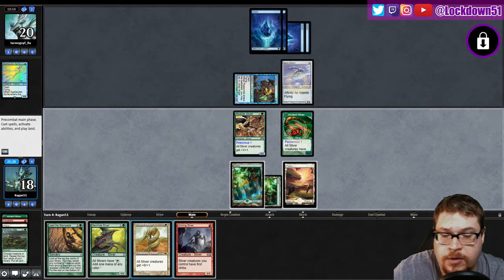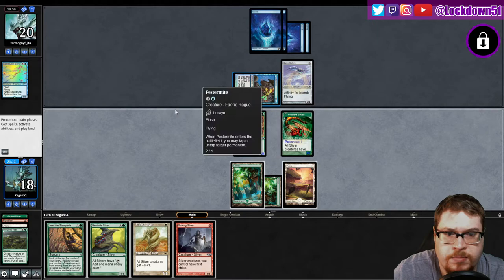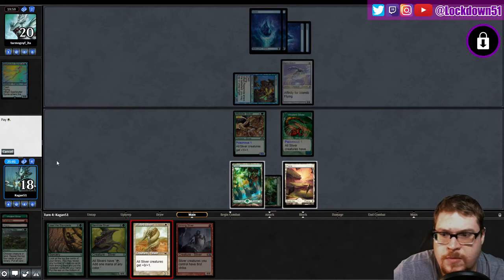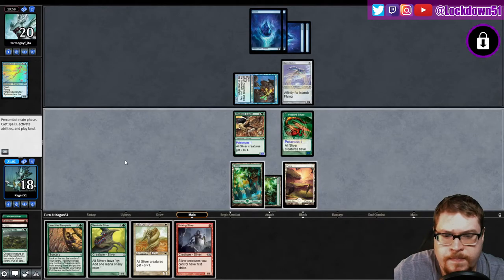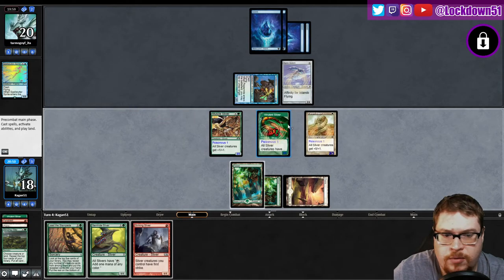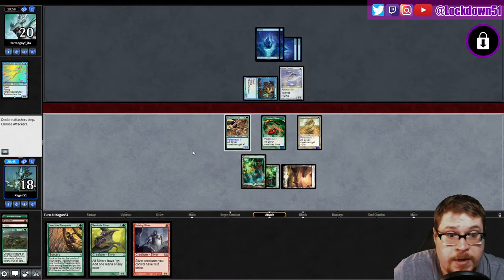They keep putting me in these awkward positions. All right, let's just try to play Plated. We just got to keep getting stuff out. That just went straight through — maybe they don't have the Spell Stutter Sprite, maybe I was wrong. If that's the case then good for them. Am I getting set up here though? You cost three — and we can swing.